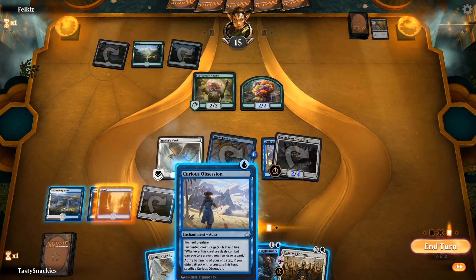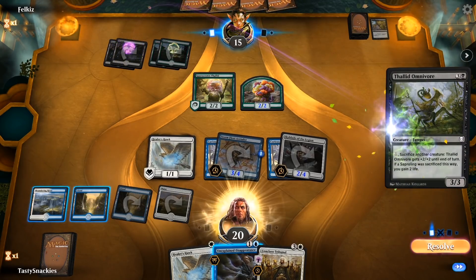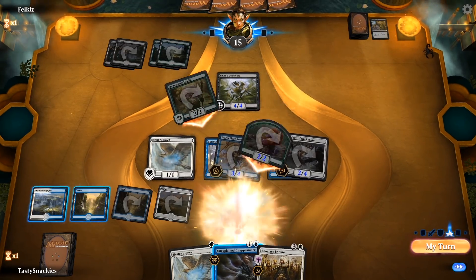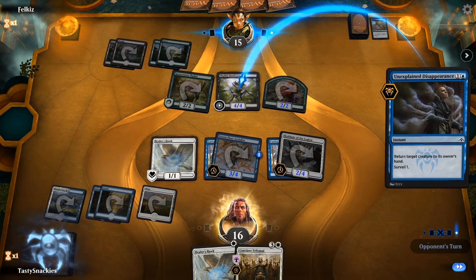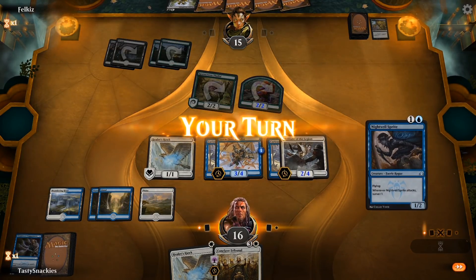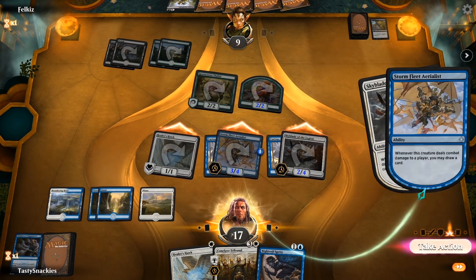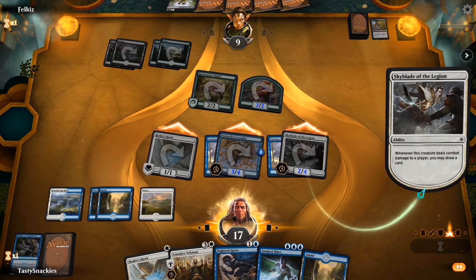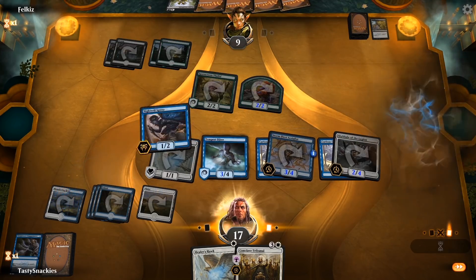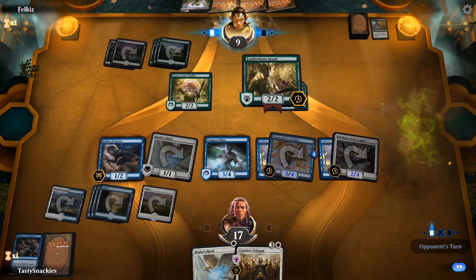We slam down a Healer's Hawk and grow our Stormfleet Aerialist again — I should have thrown the Obsession on Healer's Hawk in hindsight, but whatever. They cast a Thallid Omnivore which is a pretty beefy boy, and we bounce it back to their hand to time-walk them effectively. We draw another Nightveil Sprite, draw our two cards, then draw a Tempest Djinn, which makes our turn significantly easier. We play Tempest Djinn and another Nightveil Sprite, pressure them out, and our opponent plays a Tendershoot Dryad not realizing it's lethal. They concede immediately afterwards.